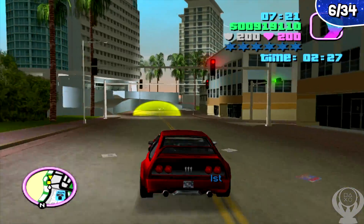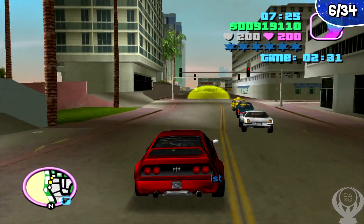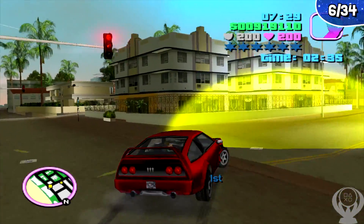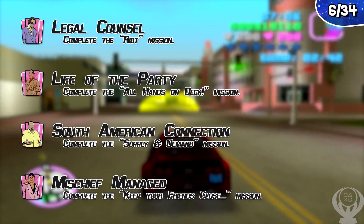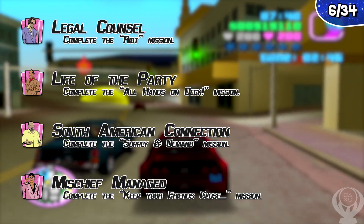For trophies earned through natural progression, there are a total of four. This doesn't include asset missions — these are trophies where just playing through the main story you will earn them no matter what. The trophies are: Legal Counsel, Life of the Party, South American Connection, and Mischief Managed.